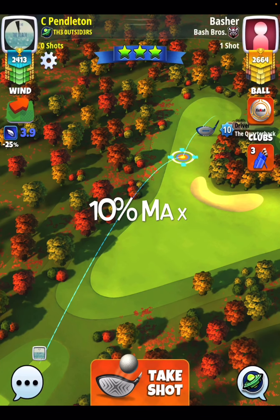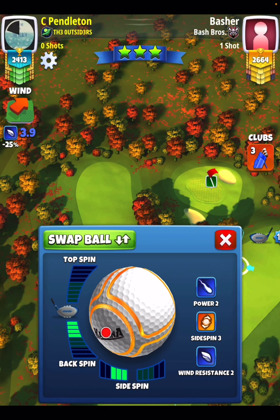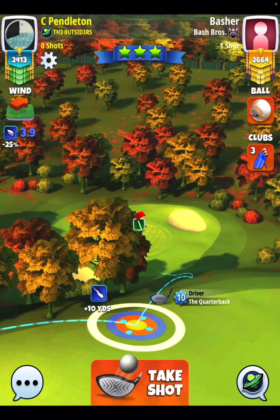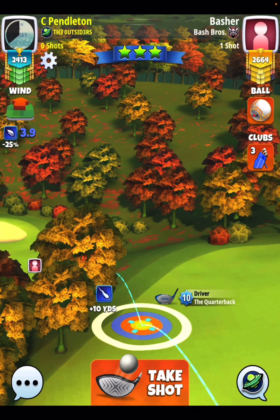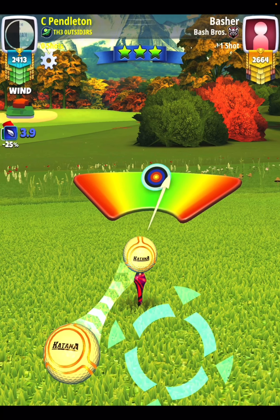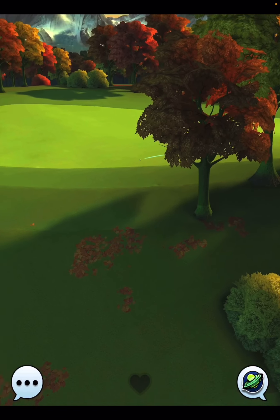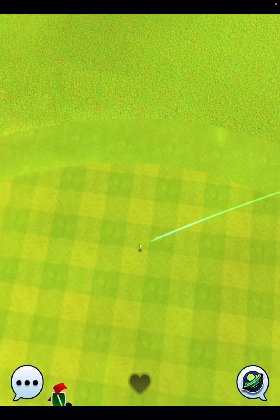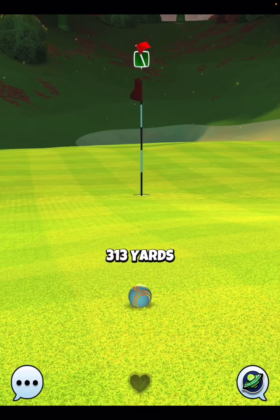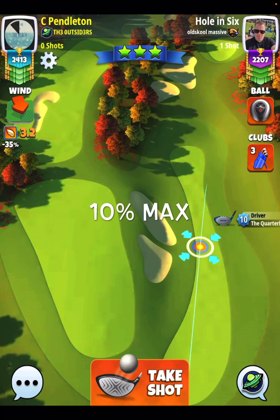Moving on to an easy eagle on hole number eight. We've played this shot a ton on rookie — not sure why I didn't play it in the qualifying round until day two. Using the quarterback, we go four bars of backspin combined with three bars of side spin to the left, with a little more than one ball of curl. This ball is going to come in very nicely every time — as long as you adjust it right, you'll be on the green or fringe for a very easy eagle chip or putt on hole number eight.